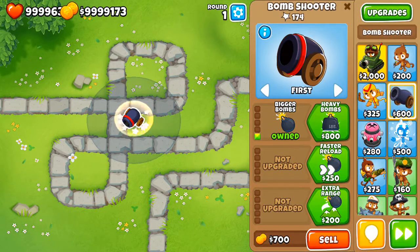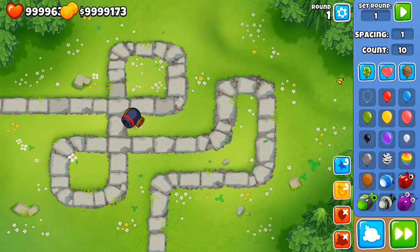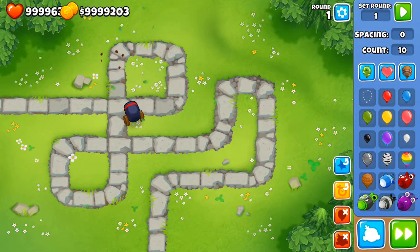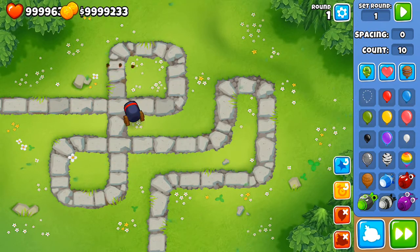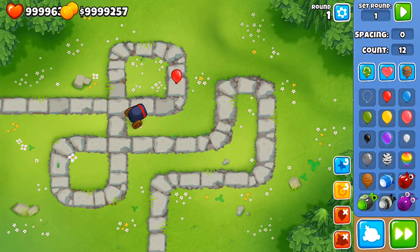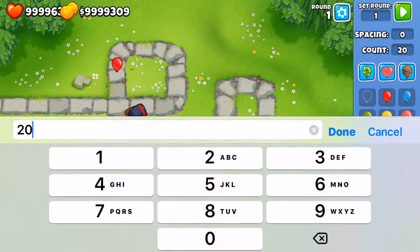Now we'll take the first path: Bigger Bombs - shoots larger bombs with a larger blast area and more popping power. If we send out greens at zero spacing, it does a lot better because it has at least 10 popping power - actually around 20 popping power.